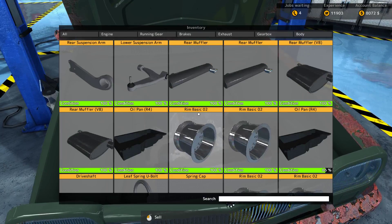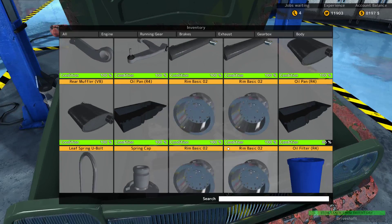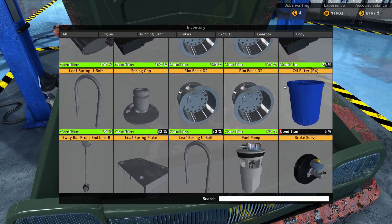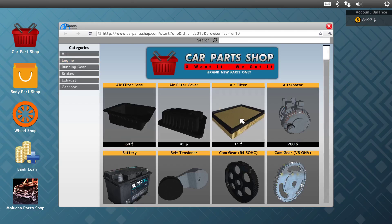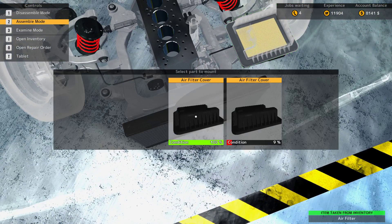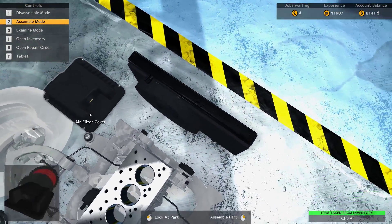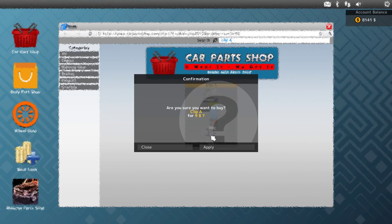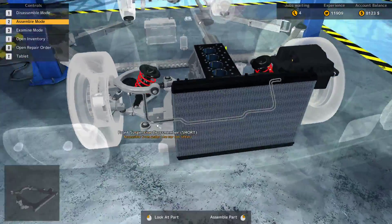Let's see what we can do. The fuel tank we can actually sell. Drive shaft — we also have to buy a new one. Engine filter cover — I believe we need that. Yeah, we need two new clips. Clip A. So that is fixed.